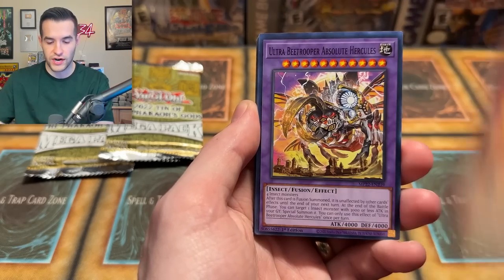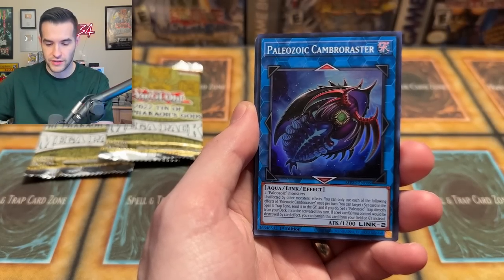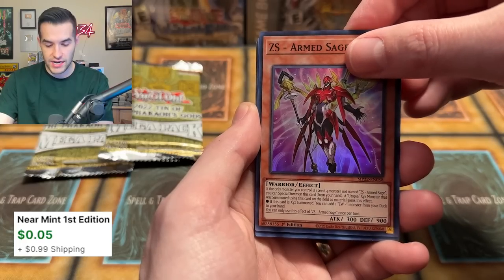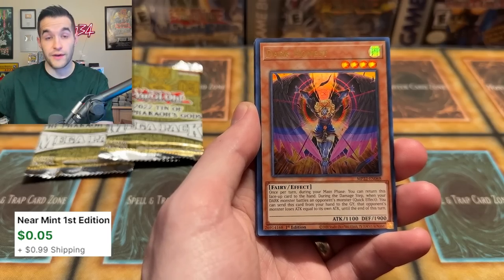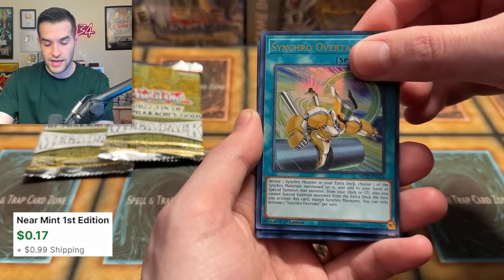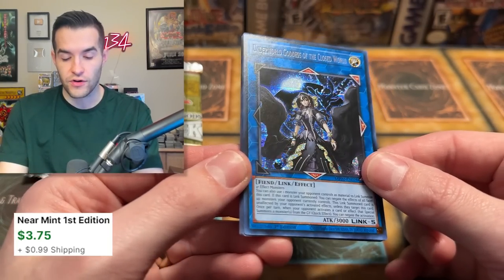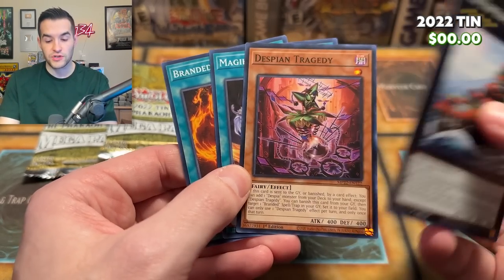We pull Arm Dragon Thunder, Ultra Bee Trooper, the Gunketsu Ship, Judge of the Ice Barrier, Paleozoa Cambro Roaster, CS Armed Sage, Dark Honest Ultra Rare — very cool — Synchro Overtake also a nice Ultra, and Underworld Goddess of the Cursed World as a Prismatic Secret Rare. Not a bad card with a nice print. We also get Gunketsu Ship, Despia and Tragedy for Despia decks, and Night Swarm Serpent. Not bad at all.